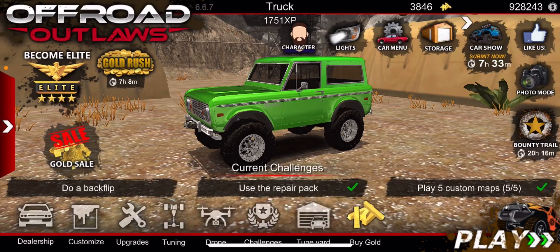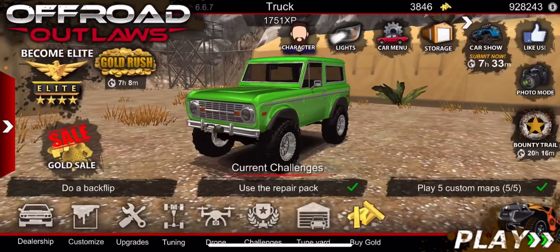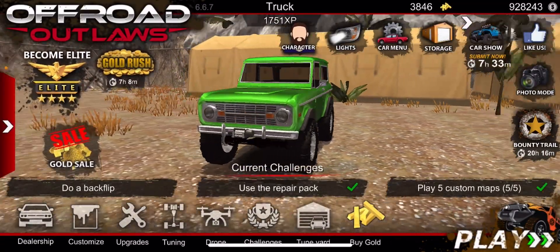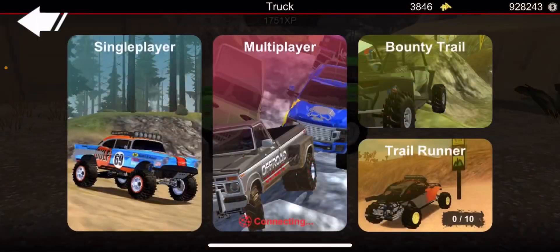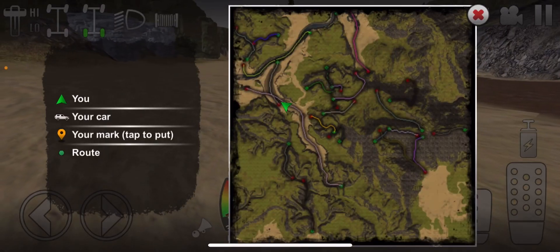Hello guys, welcome back to another video. Today's video I'll be showing you guys where to find the '57 Chevy, like the Bel Air. If you need any vehicle, you're gonna go to the Woodlands up here on the map.